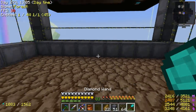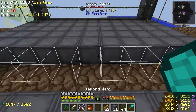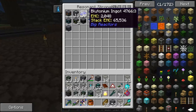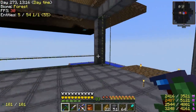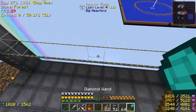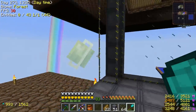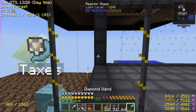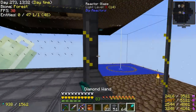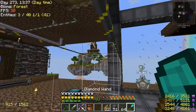The big reason we need the reactor is of course power, but also to produce plutonium — this blue stuff here — as a waste product. Otherwise we could just use solar panels, but we do actually need the reactor. We'll fill in the sides with reactor glass. Good stuff — and then we have to fill in all our control rods and stuff too.